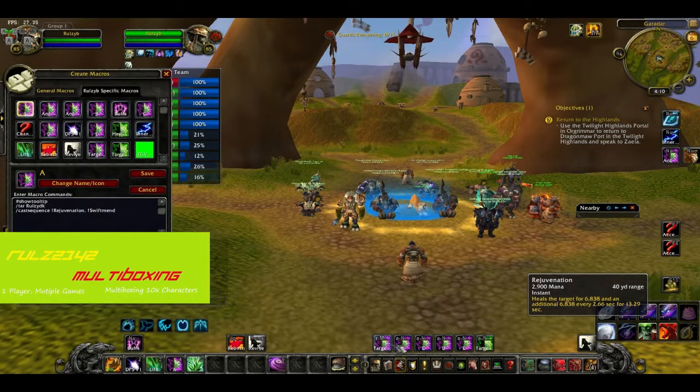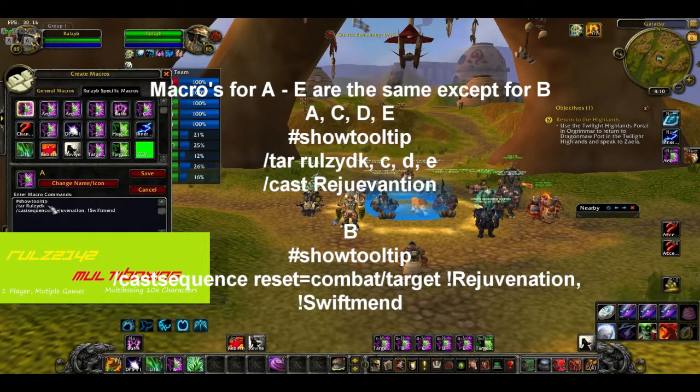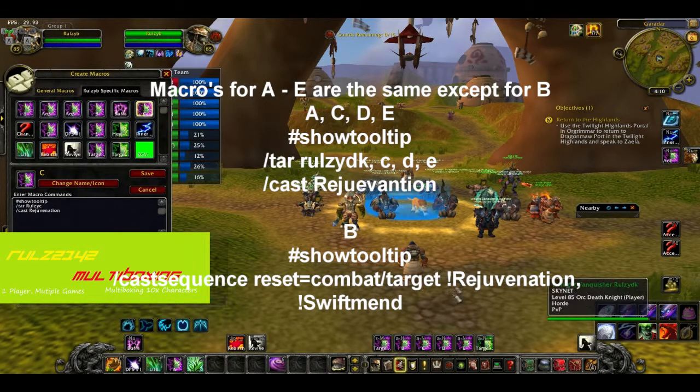The macro buttons here: A targets me and applies Rejuvenation with Mend. B targets my DK with Rejuvenation and Mend, then applies Rejuv to everyone else. The B macro is really useful because all my guys are ranged — if my DK is away somewhere and my other guys are being targeted, I can quickly do Incarnation: Tree of Life and then heal them all pretty fast.